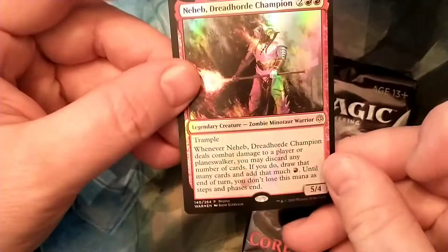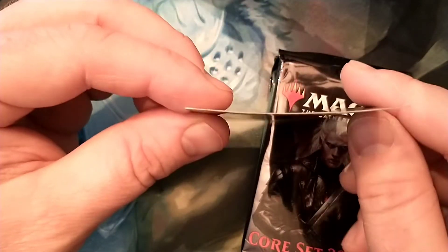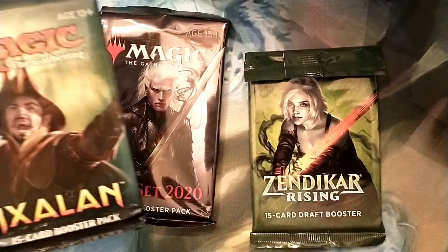Alright, so we got a Neheb, a Dreadhorde Champion — it's sparkly and has the classic foil bend going for it. And it looks like we got a Core Set 2020, an Ixalan, and a Zendikar Rising.